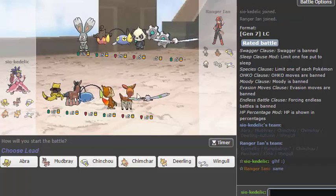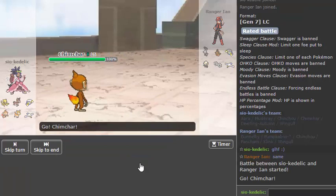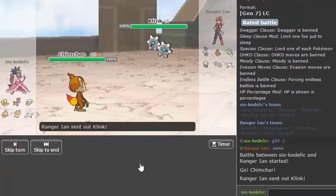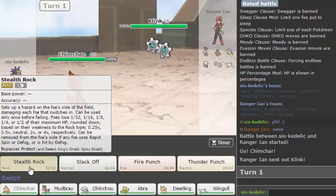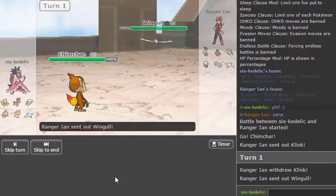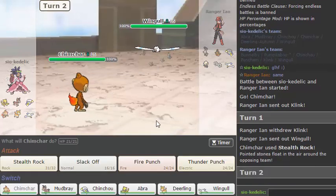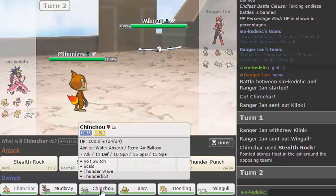He could also be Volt Absorb and just have two Ground immunities that Chinchou is well-supported on his team. He can probably just lead Pancham and Parting Shot. I kind of want to lead Mudbray — he has these two... actually no, he has three things. I might be able to lead Chimchar and then just double if it's something that doesn't match up well, which is good because Klink's not staying in. So I can get rocks up.